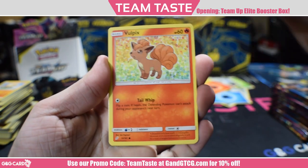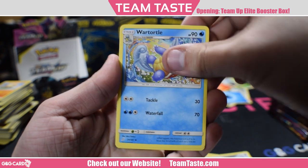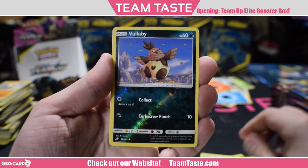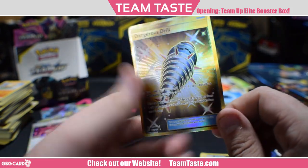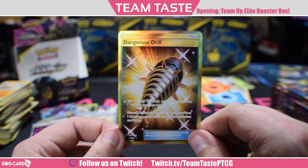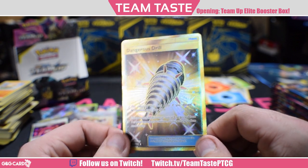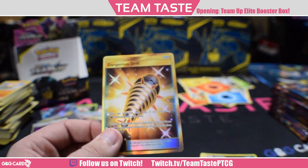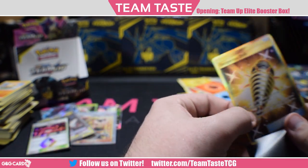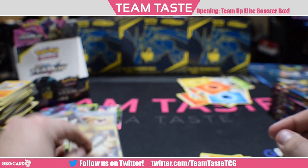Here we got Mankey, Vulpix, Pancham, Squirtle, Klefki, Wartortle, Tauros, Persian, a reverse Volby, and the rare — a gold Dangerous Drill. It's not an awful card, but Enhanced Hammer and Field Blower kind of do the things better. A little utility in a dark deck, but this is actually the second Dangerous Drill I have pulled.